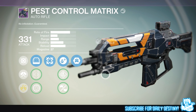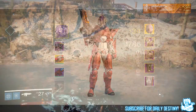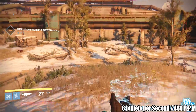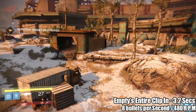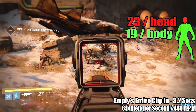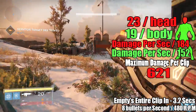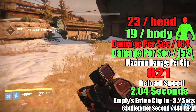Moving on to its PvP stats — I did record a little bit of PvP footage with this so I can give you guys the lowdown on damage. This weapon shoots 8 bullets per second, 480 rounds per minute, and will empty its entire clip in roughly 3.2 seconds. PvP damage is 19 to the body and 23 to the head. Damage per second is 152 to the body and 184 to the head. Maximum clip damage is 621 and standard reload time is 2.04 seconds.